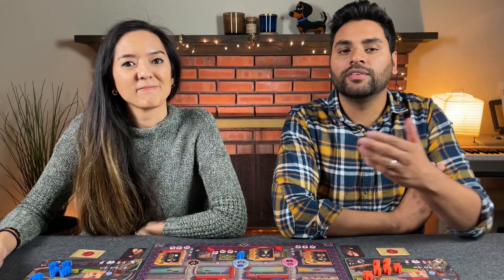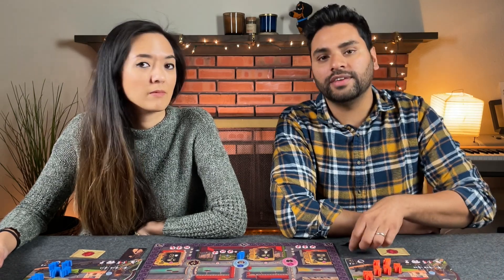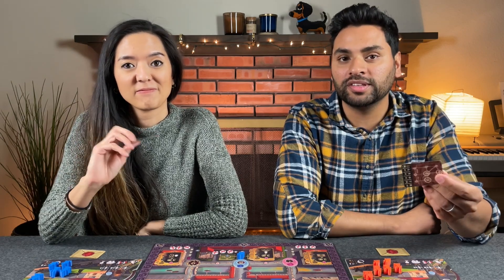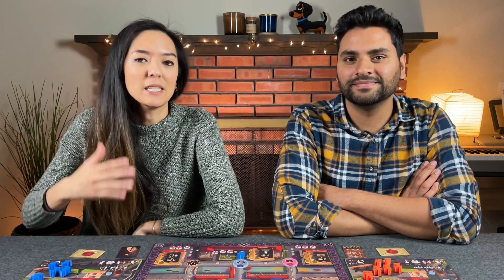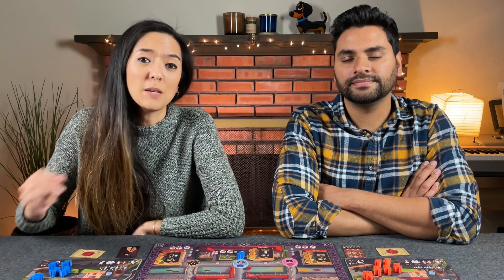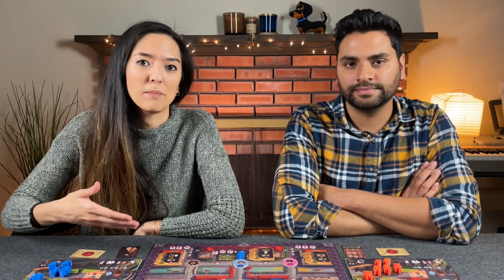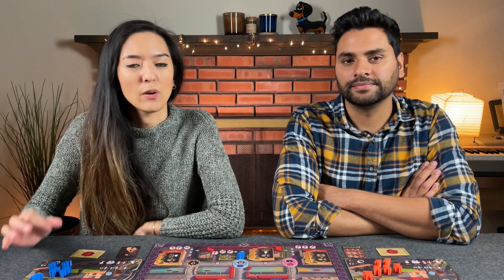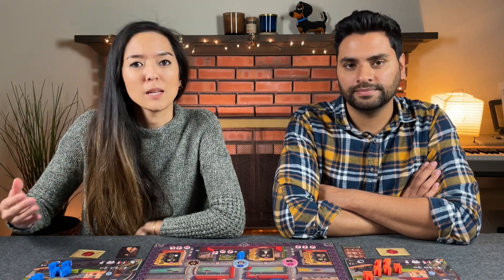After the ninth round the game ends and you go into final scoring. Any leftover time scores one point for every two you have remaining, and everyone scores their scheme card. Whoever has the most points is the winner. That is a general overview of how you play Florence — we didn't go over all the nitty-gritty rules but that is the basic gist. The game also has a solo mode. If you'd like to learn more, the game is currently on Kickstarter and we'll include a link to the campaign down below. If you have any questions or need rules clarifications, please leave a comment below.